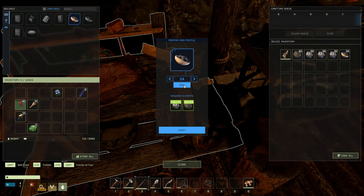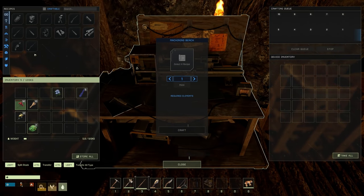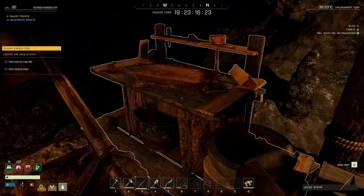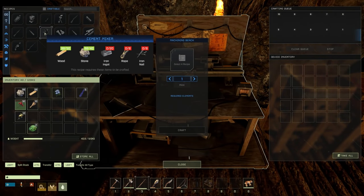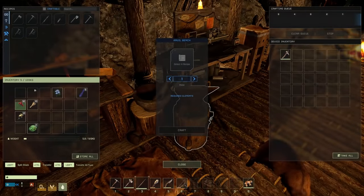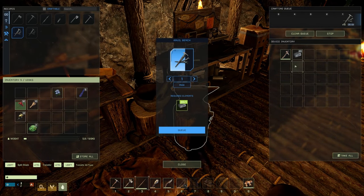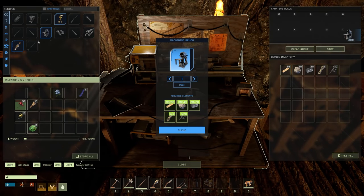We only need 16 more steel. Let's craft those up, then get the rest of the iron made. For the cement mixer we need iron nails, rope, iron ingots, stone, and wood — 20 ingots, 8 rope, 8 nails. One craft gives us 10 nails so that's covered. Cement mixer is done. We need this to get to the concrete furnace.